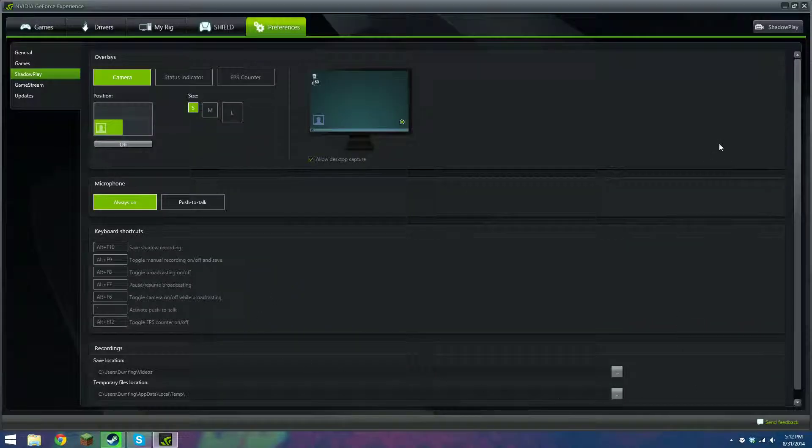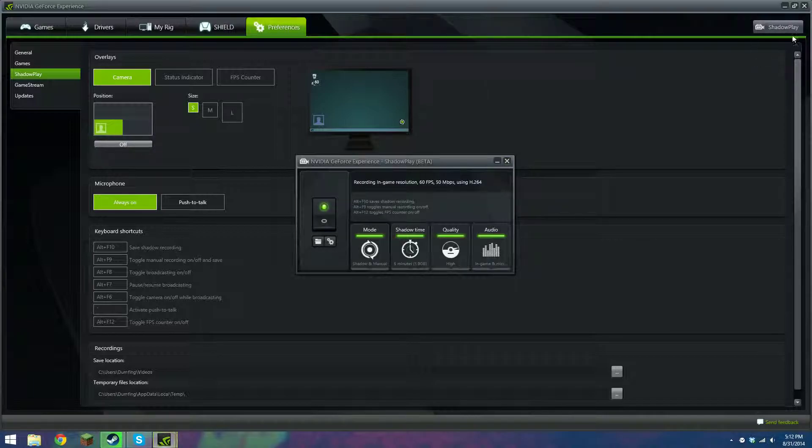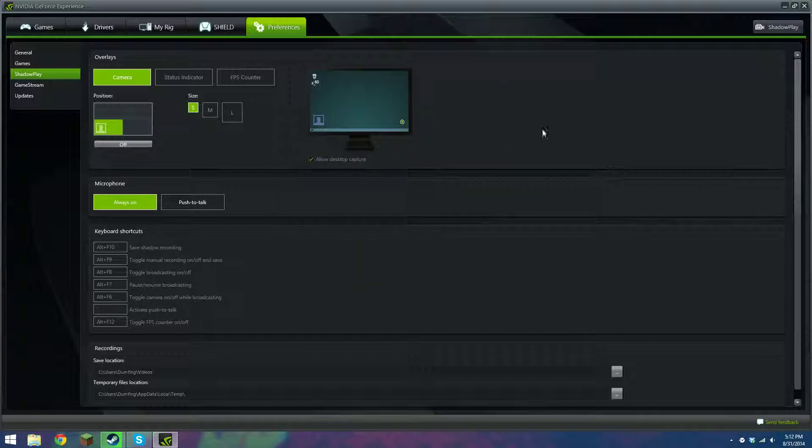Here's how you record audio from the microphone in ShadowPlay. Open the ShadowPlay menu — not your preferences, the ShadowPlay menu — and go to audio. By default it's set to 'in game'; change that to 'in game and microphone.' Close this and that's it.